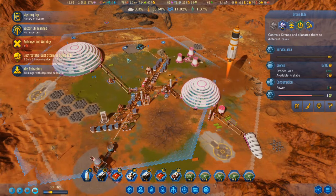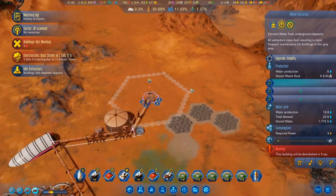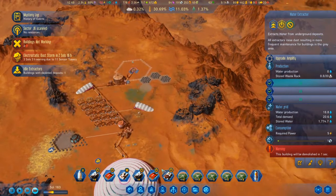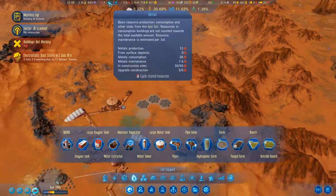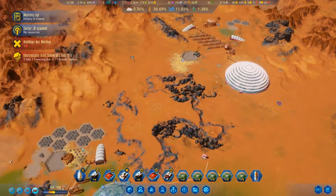It's within range of both drone hubs. I have an idle extractor out there — the water extractor is gone, which is a problem because now we're short on water. We're about to get hit with a dust storm too.